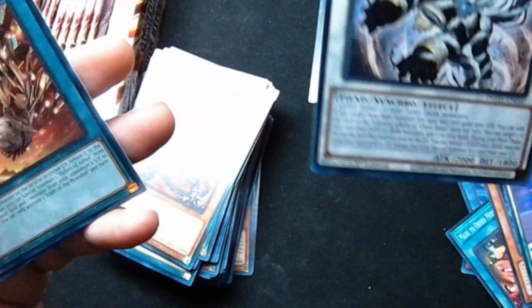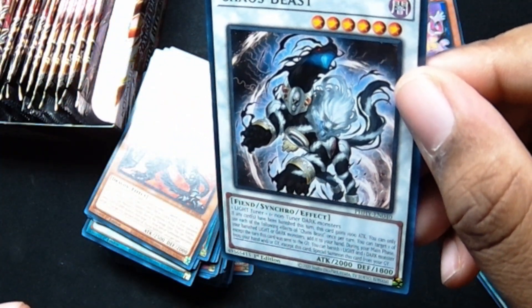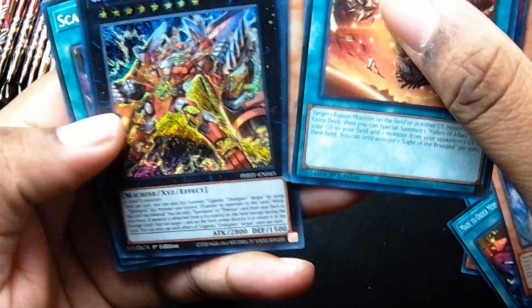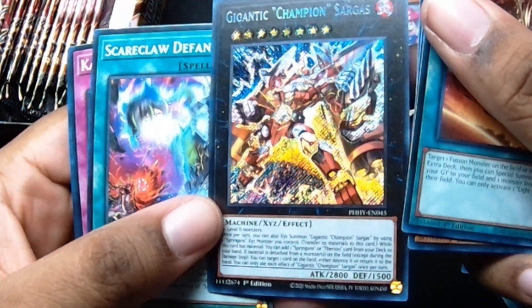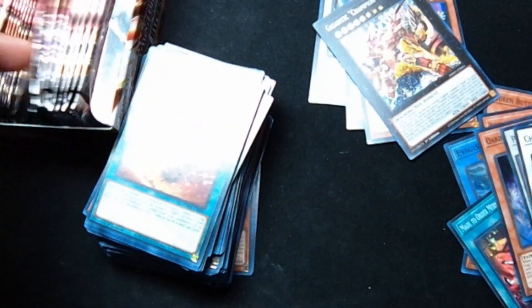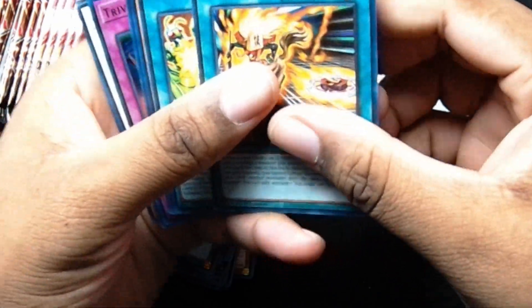This is actually a really cool card — it's a normal card but look at that artwork, man. Chaos Beast. I'll put that over there just because I like it. Oh, Gigantic Champion Sargus — that's an ultra rare right there. Nice. I know when they're shiny like that it is an ultra rare — I do know that much.